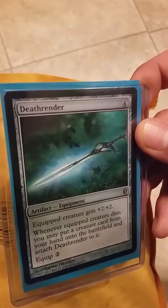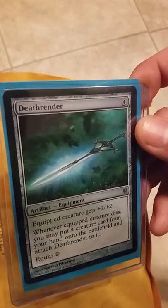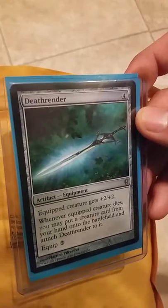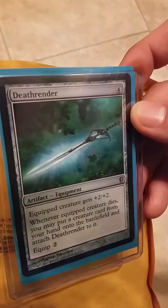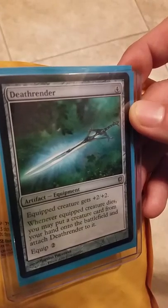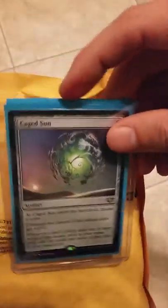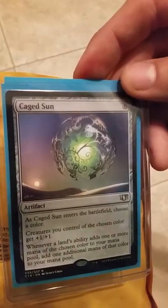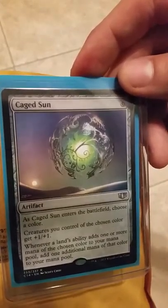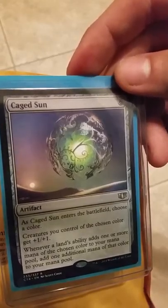We got a Death Render for you — great combo card. I forgot what these are worth but I just check everything on a little Magic Stock site, and if I get stuff at half price or less I go for it. I got a whole bunch of stuff from this guy. Great cards. What's cool is there's a bunch of stuff I actually want to play. Quick creature gets plus two plus two. Whenever a creature dies, you may put a creature card from your hand onto the battlefield and attach Death Render to it. This is a really great combo piece — it went up recently because it combos with this artifact thing with the ropters.